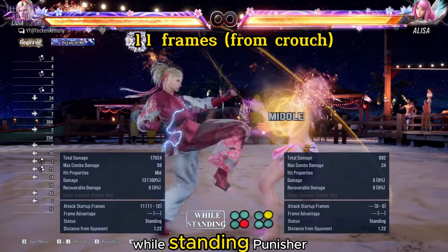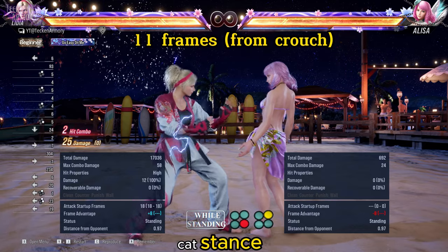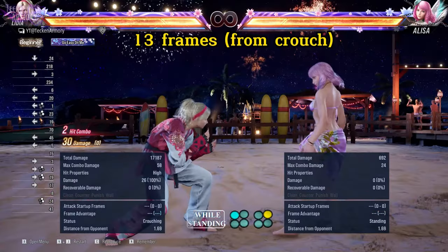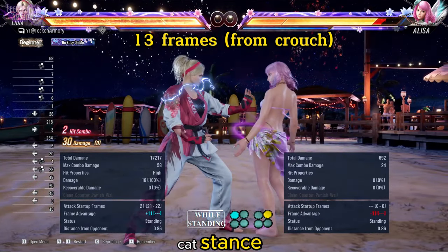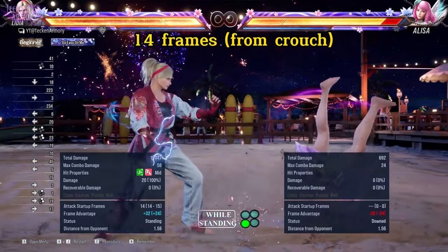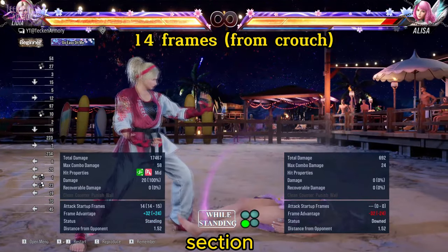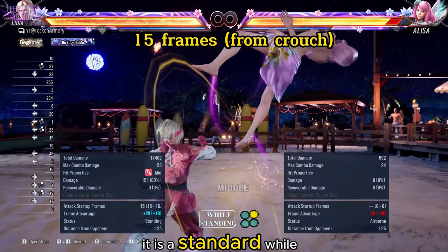This is her 11-frame while standing punisher — standard while standing 4 with a small extension. It also leaves her in Cat's Stance. This is her 12-frame while crouching punisher — it is a fast mid heat engager. This is her 13-frame while standing punisher; it also leaves her in Cat's Stance. This is another 13-frame while standing punisher. This is her 14-frame while standing punisher — it knocks down the opponent for a follow-up that we will show later. This is her 15-frame while standing punisher — it is a standard while standing punch launcher.